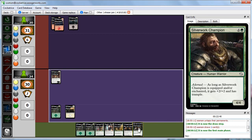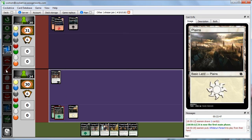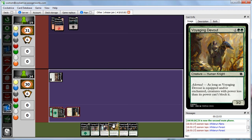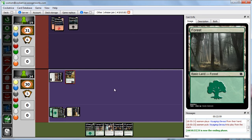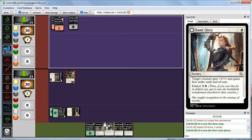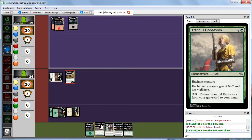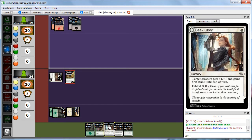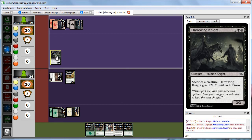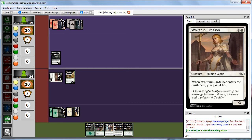We draw Silverwork Champion — a 5-mana 4/4 that gets plus 2, plus 2 and trample when it's Adorned. That guy is going to get real big. We attack with our 1/3 Ordainer dealing 1 damage, then during second main we play our Voyaging Devout since Abby has nothing. Abby then plays Harrowing Knight — a Sacrificed Creature that gets plus 2, plus 2 until end of turn. We draw Hedge Knight, a 3-mana 3/3, and play our Forest.